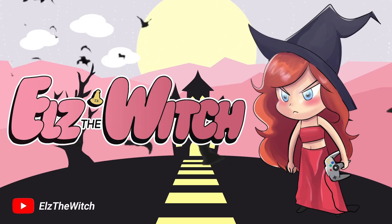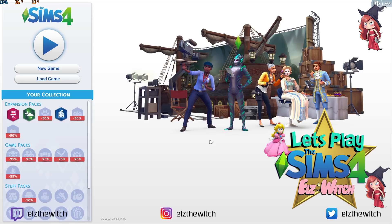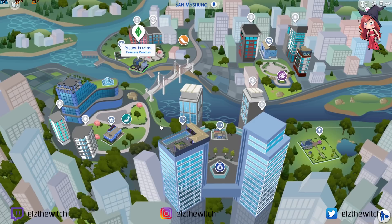Hello everyone, welcome back to my channel. I am Els, aka The Witch, and today we're finally playing the first episode of my Let's Play Sims 4 series. Today is more of an introduction episode. I'll introduce you to my sim — we've met before in my previous video where I made myself into a sim — and also the flatmate I created based on polls from my Instagram audience, who chose for my sim to live with a flatmate.